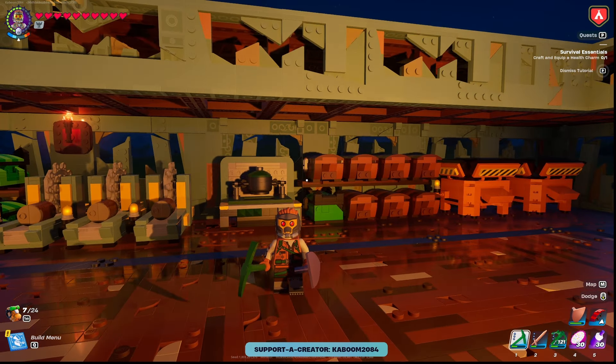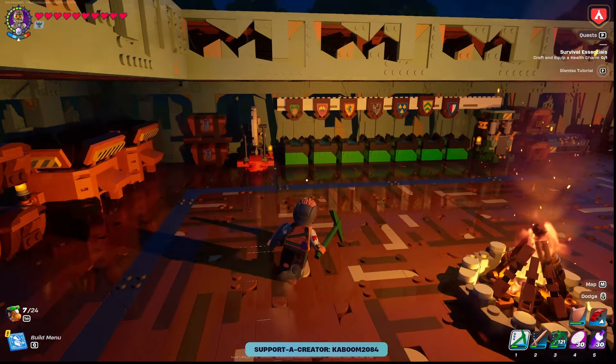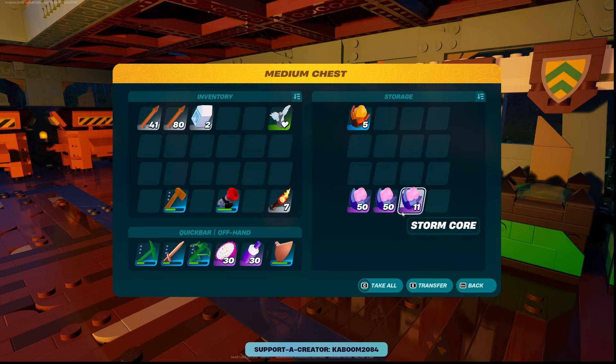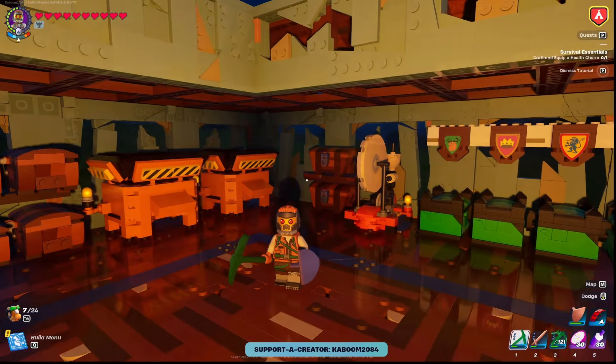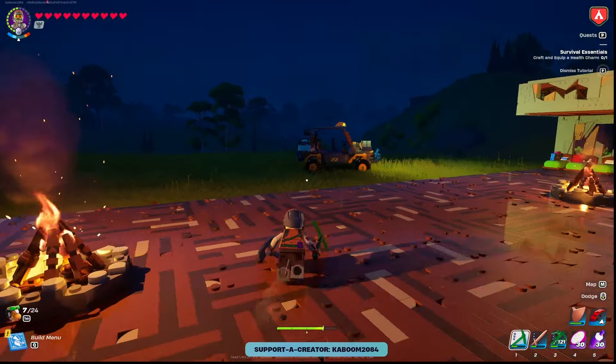You're going to be running three charms at all times. Make sure you always have a Totem of Return on — you do not want to lose your world. Also make sure you have plenty of Stormcore saved up at your base and the resources you'll need to make another Uncommon Totem of Return charm.